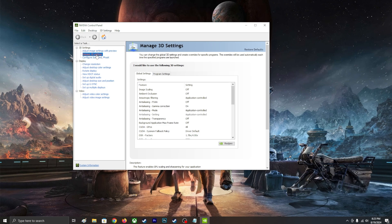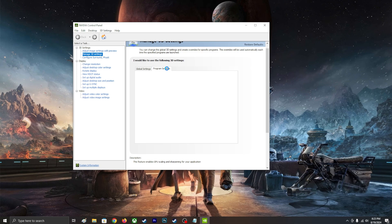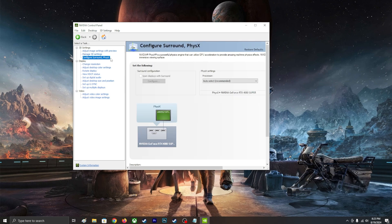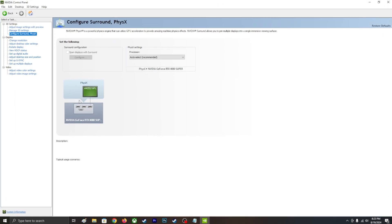Go to 'Configure Surround, PhysX' settings. Over here you can see that PhysX is pointing to your GPU. This is my GPU which is the 4080 Super — this is just the default. Make sure you choose your GPU and not your CPU, because if it's set to your processor the game will crash. This game depends on your GPU.